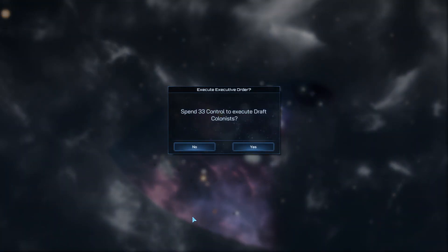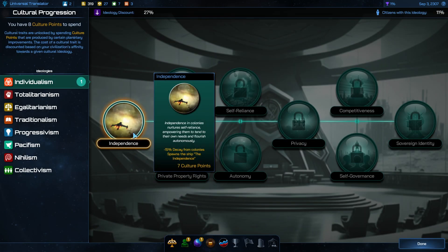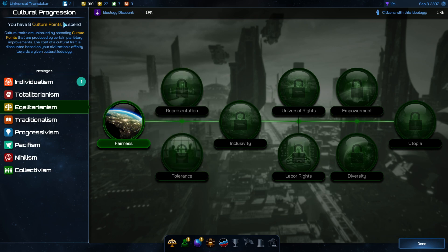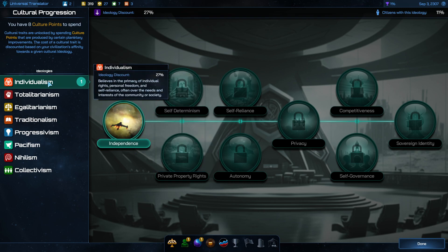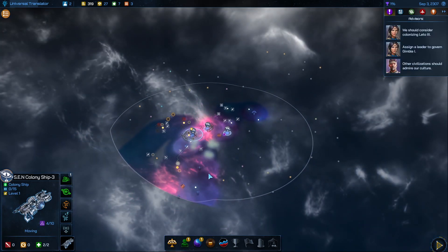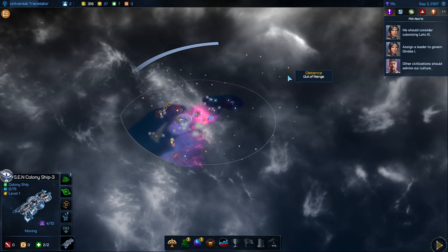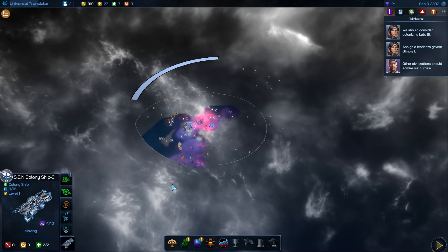I can do an executive order to get another colony ship for free and send that to a planet down here, which looks pretty good. We can do the independence, which gives minus 15% decay from non-sector colonies, asteroids and things. We get the independent ship which also has a survey module — that's good. But if I want plus three colony ships I want to wait until I can afford egalitarianism — it'll cost 10 culture points but I only have eight so far. My civilization is individualist so they get a discount, making it easier to get. I don't know if other civilizations are close — sometimes they're really far, sometimes I'm absolutely surrounded by other civs.